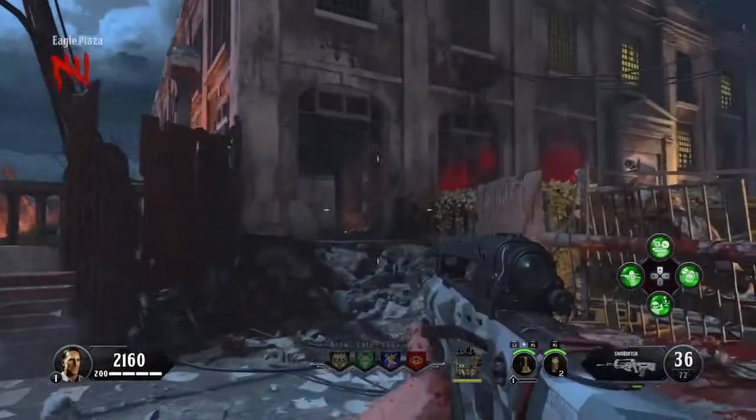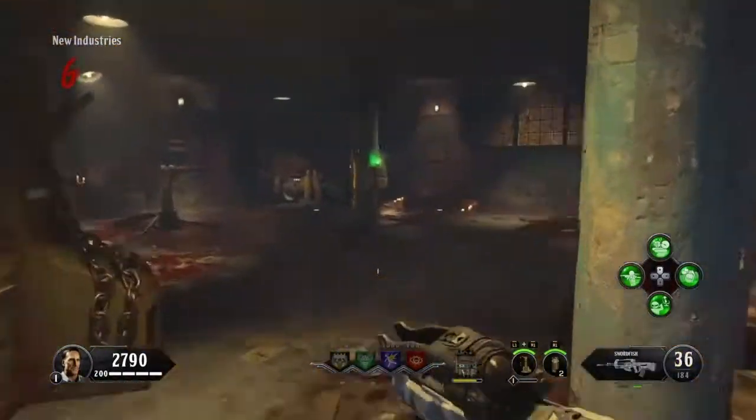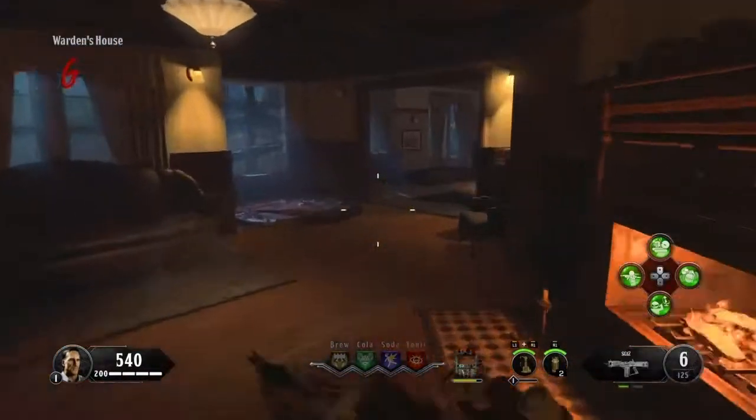The second one I like to go to is all the way in Eagles Plaza, and once that's done it'll disappear. The third one is all the way near spawn in Blood of the Dead, near New Industries, as you can see.